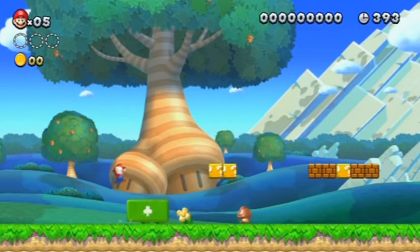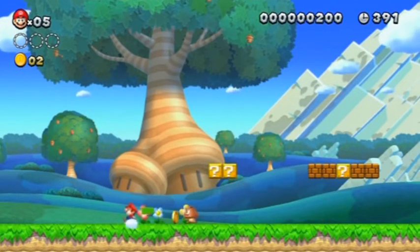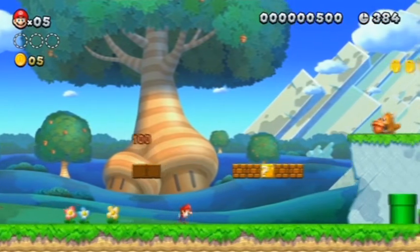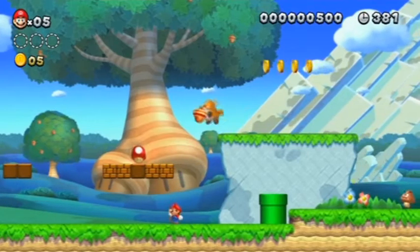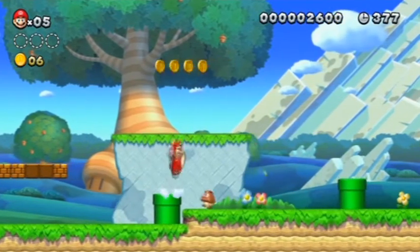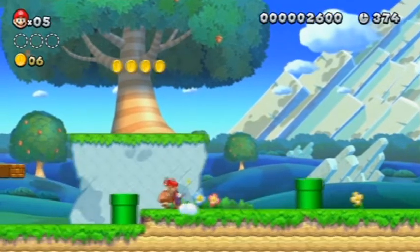As you see here, all these blocks that show up are done from the gamepad by simply touching the screen — and it can help you get higher. If you tap on different enemies it will sometimes kill them, make them change direction, stop them in their tracks — a bunch of different things.